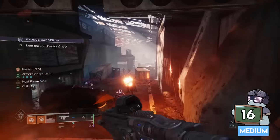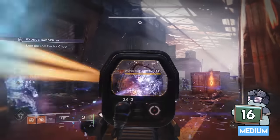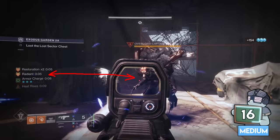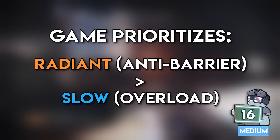Taking that one step further, there are some interesting mechanics around Radiant and champions. When you slow an Overload champion it will stun them, but if you try that while you're also Radiant, it won't actually work. This is because the game prioritizes Radiant and converts that slow shot into anti-barrier instead of Overload.